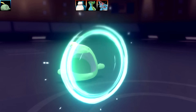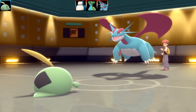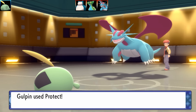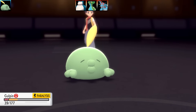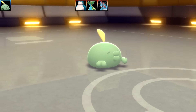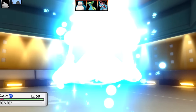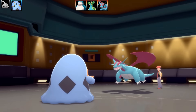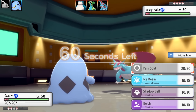Salamence slides in against my Gulpin, and Gulpin uses Protect. It's a Dragon Claw Salamence. I need to take this out — there's really only one Pokémon on my team that can do it. Salamence goes for another Dragon Claw, I tried to stall it out, but Gulpin ends up fainting. I think Gulpin has appeared in my videos more in the last two to three weeks than ever before. This might be the last time you see Gulpin and Swalot for a very long time.